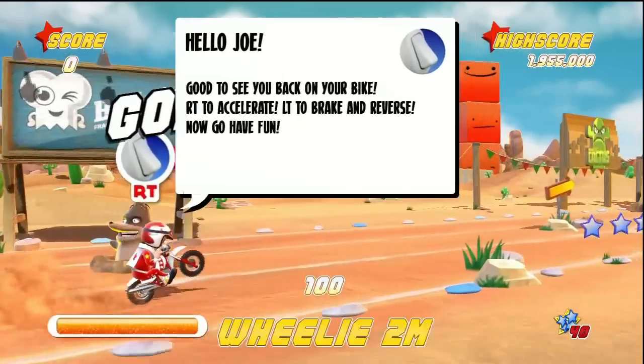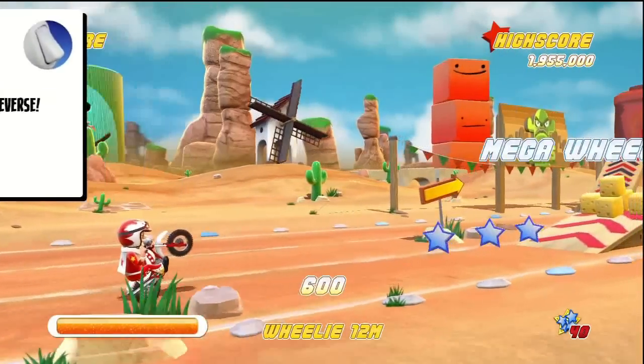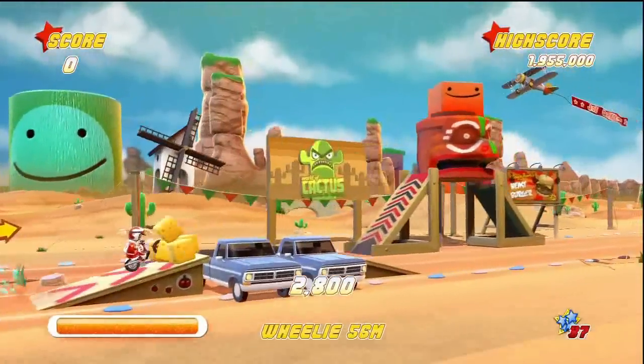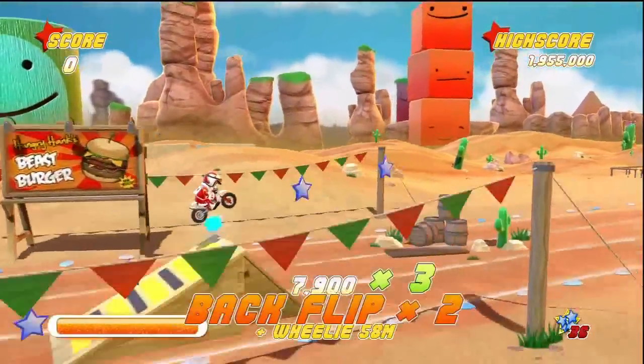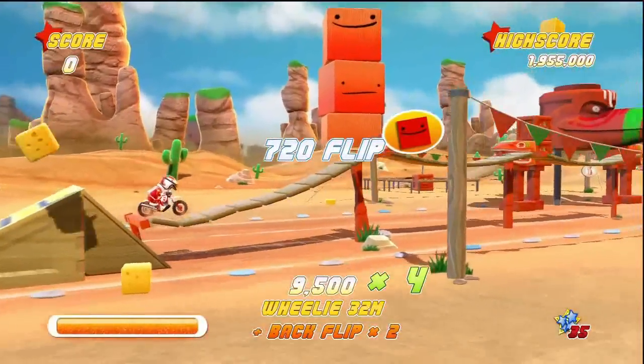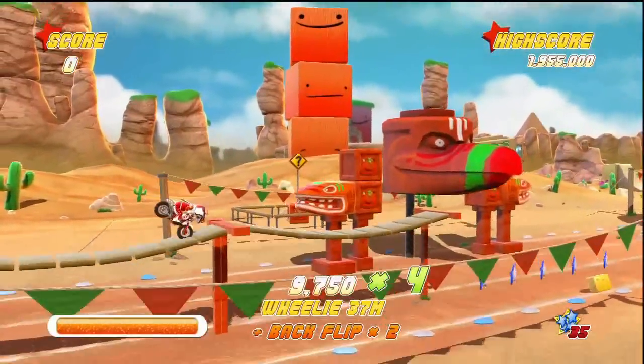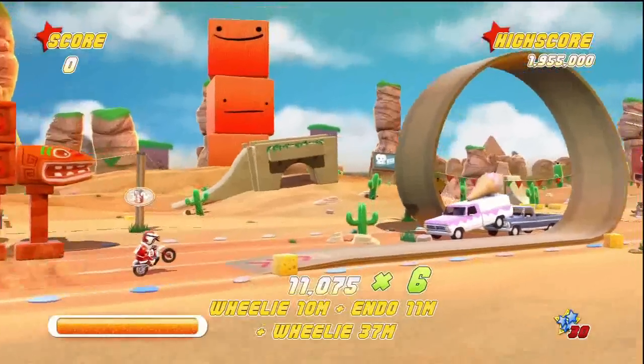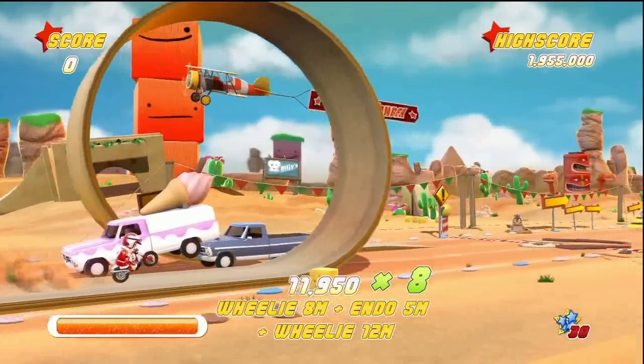The second thing is comboing. The first thing you want to learn is that you can wheelie. When there is nothing by you, make sure you're wheelieing, because this will keep your combo up. So there's no ramps, but as long as I'm wheelieing, my combo keeps going. And you can also endo, which will switch up the combo. So actually you can wheelie, endo, wheelie, endo —